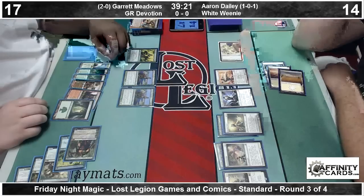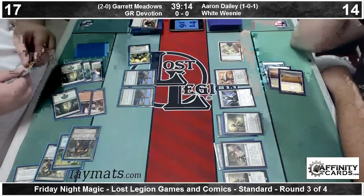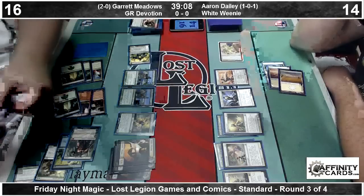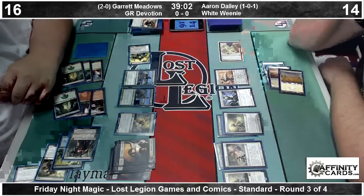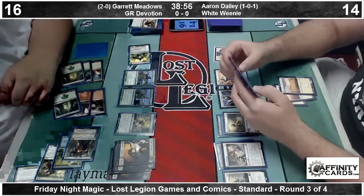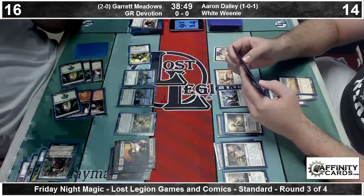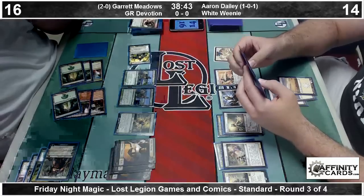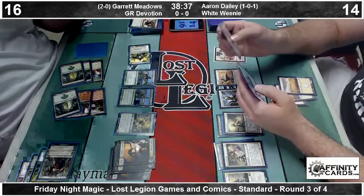We can cast a 5/5 Genesis Hydra or we can fire up a Garruk Caller of Beasts. Taking one off of Mana Confluence — it is the Hydra option. Nope — Hornet Queen! Hornet Queen shows up with four 1/1 flying tokens. The portion of the game where Aaron gets to attack without a trick has ended. Hornet Queen effectively says, target White Weenie deck can't do anything useful. Aaron will need to find Anthem effects — if he's playing Spear of Heliod to buff his team — and then find Brave the Elements to find a way through this wall of green fatties.